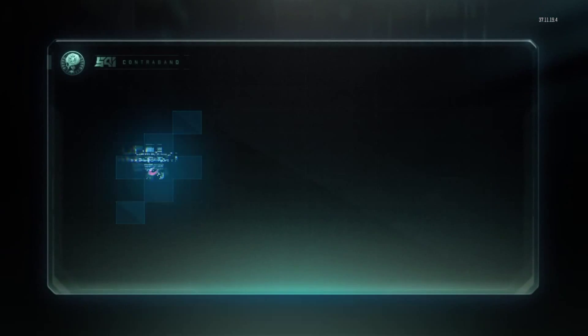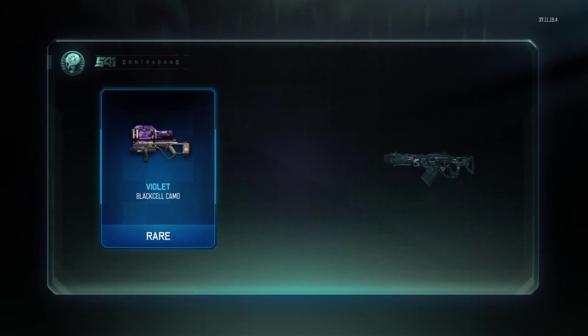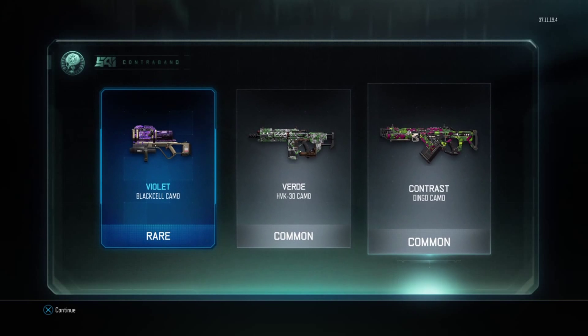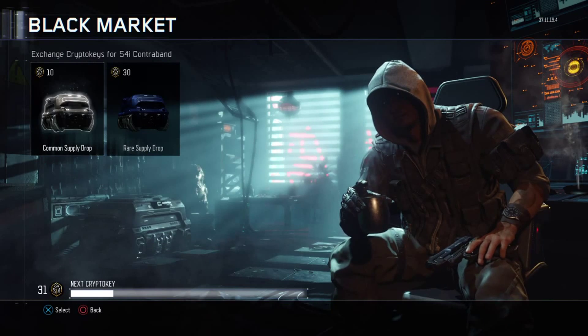Come on, give me something good. Trash — contrast camo. It looks like poison, reminds me of poison ivy from Batman because of the green and the purple.